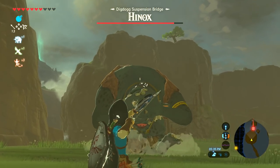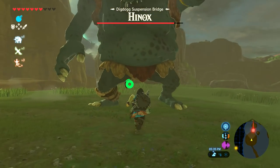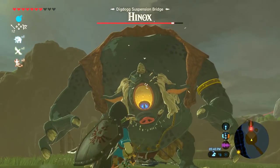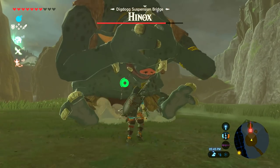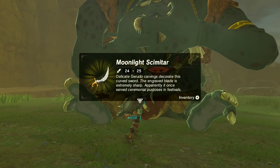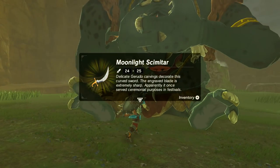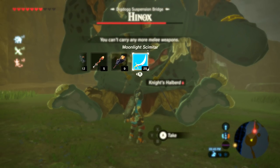Got him! Now's my chance to grab whatever was on his shirt. Got it! What is that — a Moonlight Scimitar? Delicate carvings decorate this curved sword. The engraved blade is extremely sharp and apparently once served ceremonial purposes at festivals. There's also a knight's halberd and what looks like a bow and arrow.